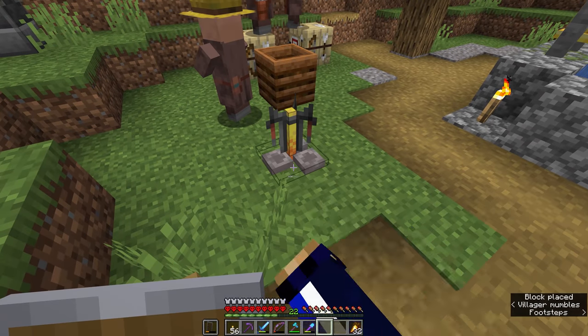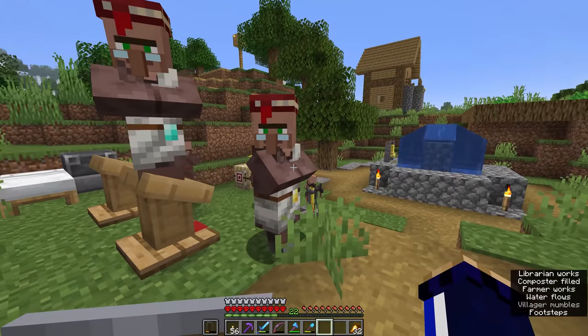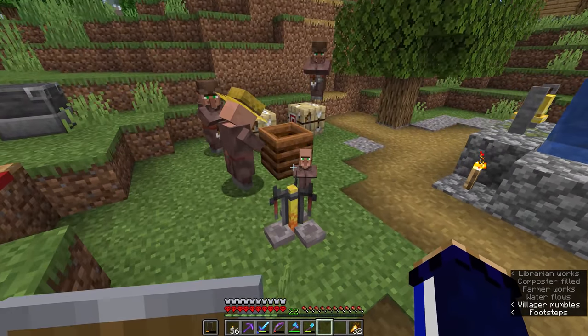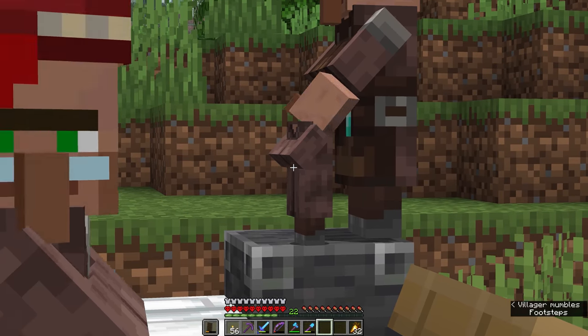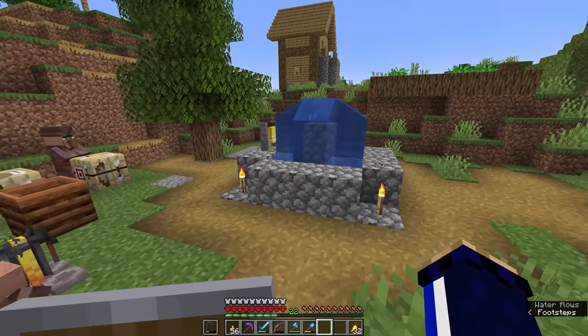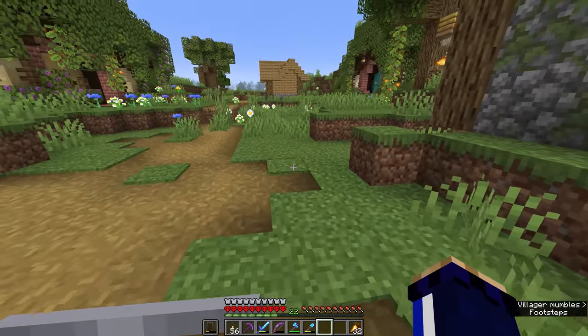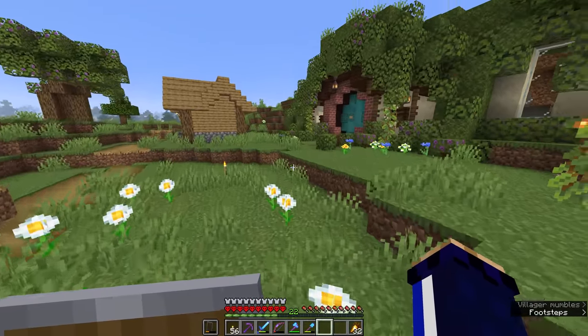Let's put the brewing stand right there. I already have a stonecutter over here and I placed a couple more beds hoping these villagers would produce a couple more younger villagers. The fountain being here is ideal for us to fill up some water bottles to throw into the brewing stand.